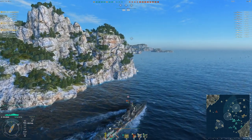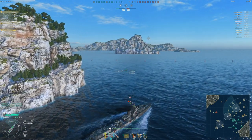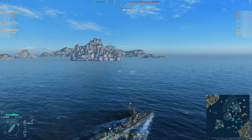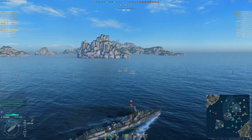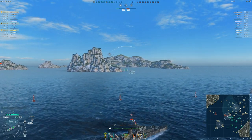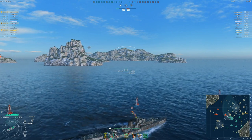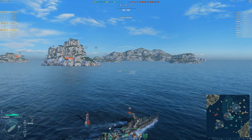Heading into the cap — and that's going to become your home with this destroyer. Holding down caps is where you'll spend your entire life with this ship. What you want is tons of enemies coming into your cap and you make their lives hell using those quick smokes, that hydro, the torpedoes, and your guns. As you'll see in this game, almost the entirety of the other team went to the other side, which is a bit of a bummer.